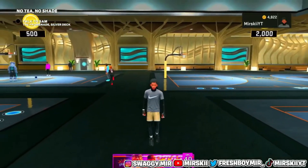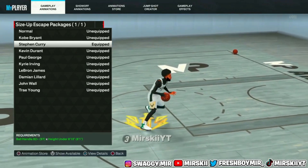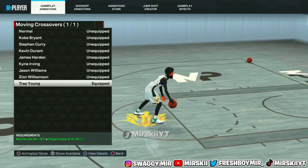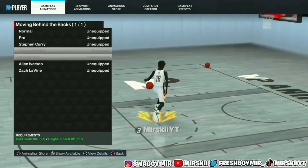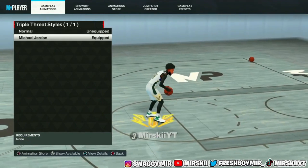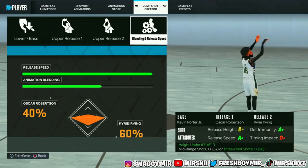Now for the dribble moves: For dribble style I'm using Michael Jordan — same since the game came out. For signature size-up, I'm using Steve Francis, but you can also use Trae Young. For the size-up escape package, I'm using Stephen Curry — I like the Curry crossover and Curry slide. For movement crossover, I like Trae Young hands down. For movement behind the back, I like James Harden, but a lot of people use Allen Iverson. For movement spin, I'm using Basic to get the glitchy spin. For movement hesitation, I'm using Kyrie Irving. For movement step back, I'm using Normal for the poster sliding. For triple threat style, Michael Jordan. For flashy pass, no-look pass.